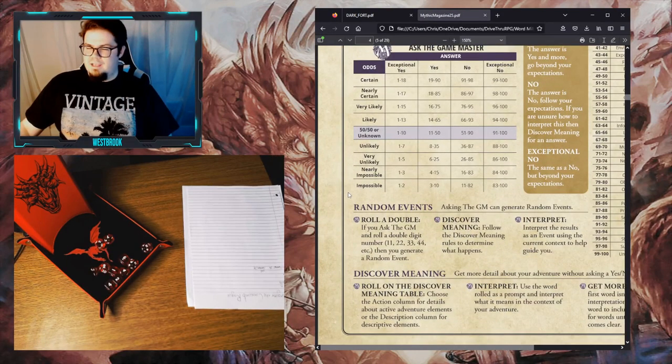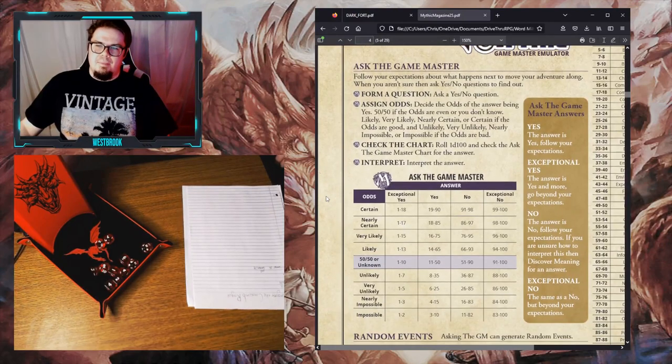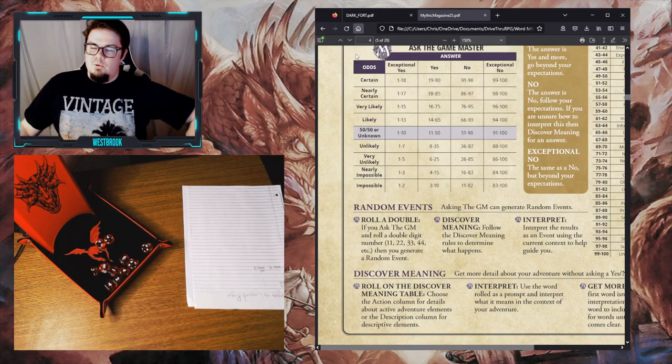When you play with a game master, they have all the information and the twists that you don't know in advance. This is how Mythic simulates the GM throwing curve balls at you — through the random event process. The discover meaning action you can take at any time you have a question about the game. If you buy the Mythic Game Master Emulator, it is very robust — a big collection of tools to make your solo role-playing experience amazing. This is the bare minimum of what you need to move the game forward.